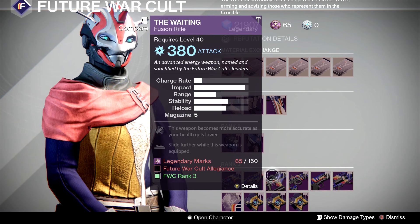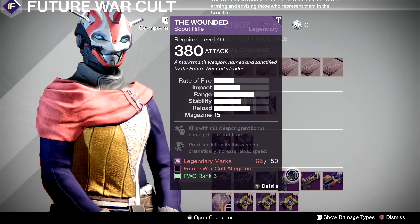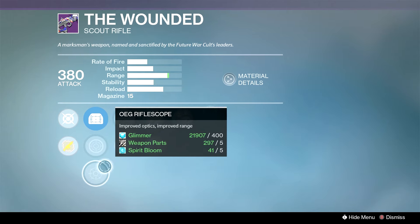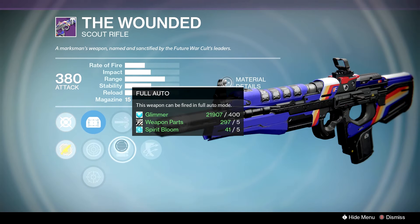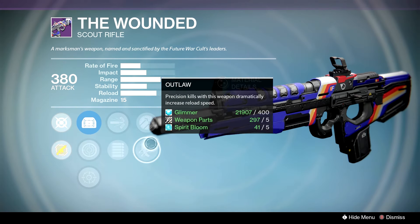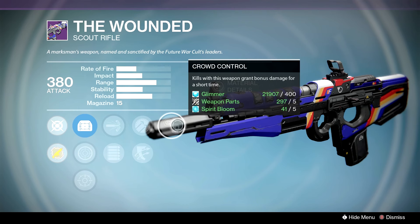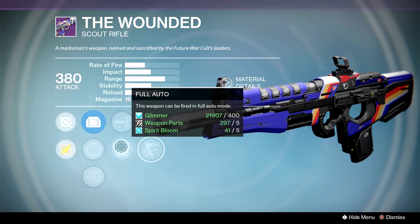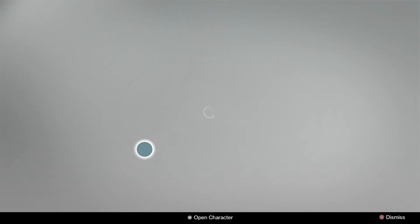The Waiting — it's essentially the same roll as Dead Orbit's; I would pass. The Wounded is gonna be a good PvE weapon. We have the Reflex, Range Lens, OEG, High Caliber Rounds or Full Auto, with Outlaw and Crowd Control. I do recommend picking this up for PvE — it's a really good high-impact scout rifle. I'm a fan of the Wounded over the Keystone.